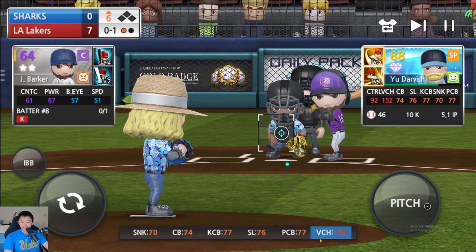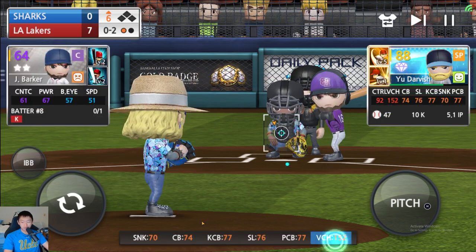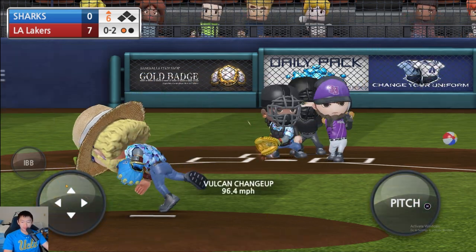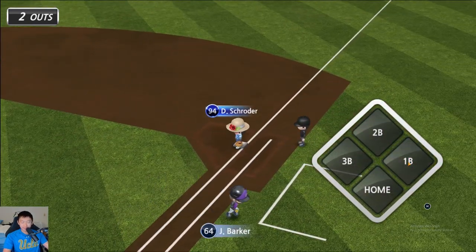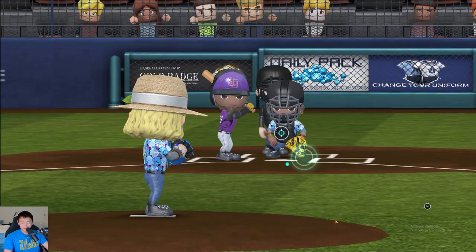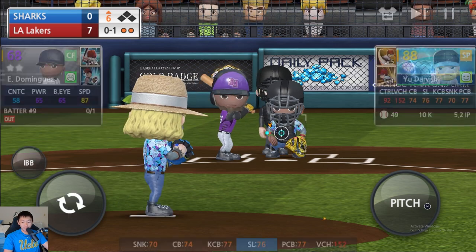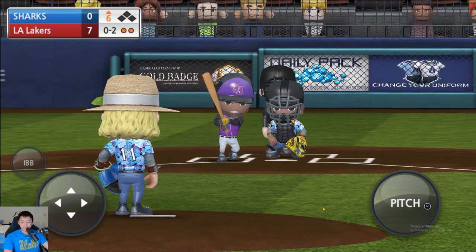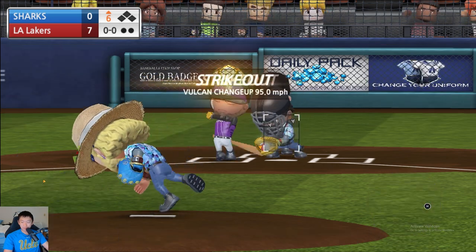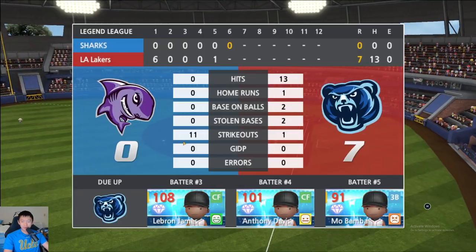Got him swinging. Got him again — 10th strikeout, we check that box. The win — I don't want to jinx anything, but I really think we have this in the bag. Goes to Bamba, clean play, third to first for the second out of the inning. The Vulcan hasn't failed me yet. It looks like around the corners they really have a hard time trying to hit it.